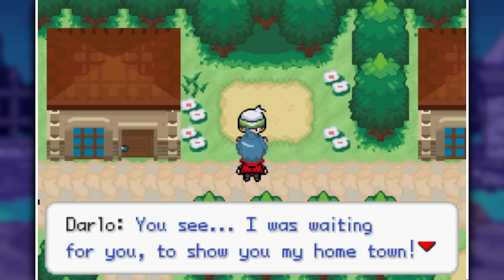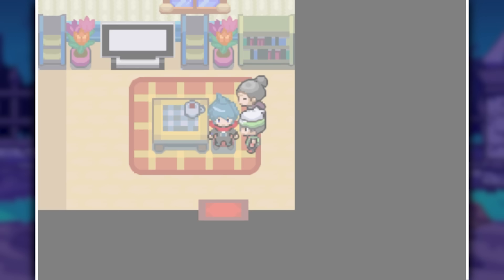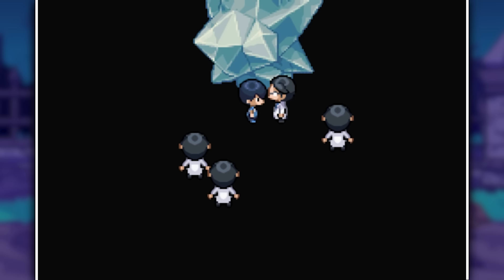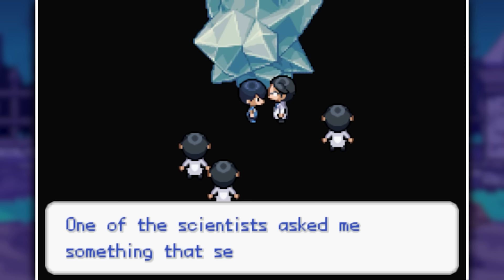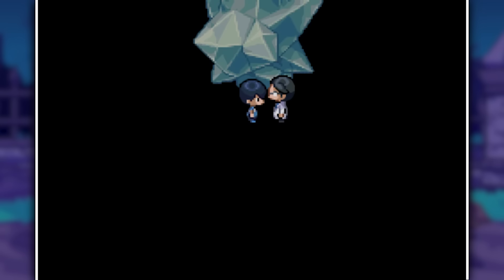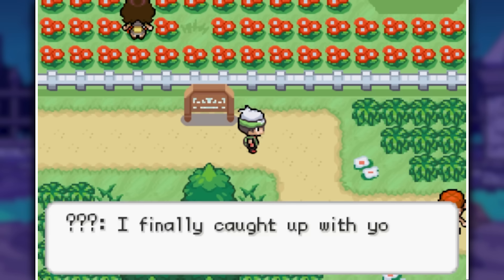We find our way to Darlo's hometown where his grandma reveals that the Shadow Crystal can send people to a Shadow Realm, and there are still people trapped in there — that's why scientists are researching it. One day a kid fell out of the Crystal and that was our rival Darlo, though he doesn't remember anything except hearing voices. He also has a condition where the atoms in his body can't hold him together, though apparently it doesn't really affect him badly. Then it's time for the fifth gym, a Grass type user, so my two Fire types Fletchinder and Braixen easily wipe her entire team in seconds, giving me another gym badge.